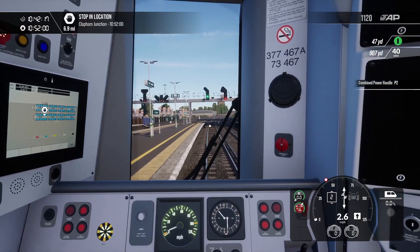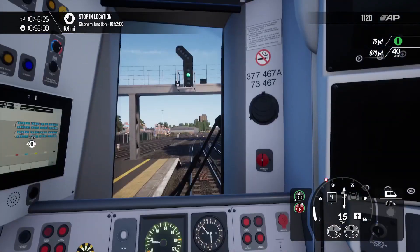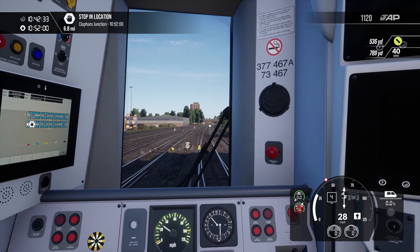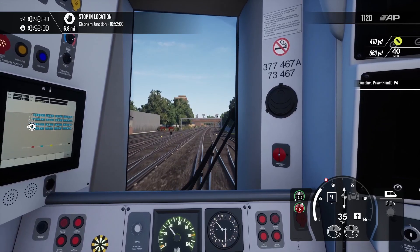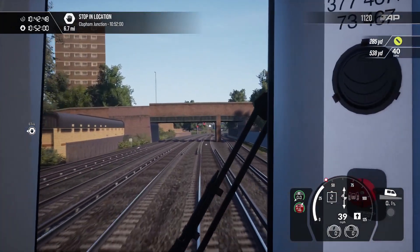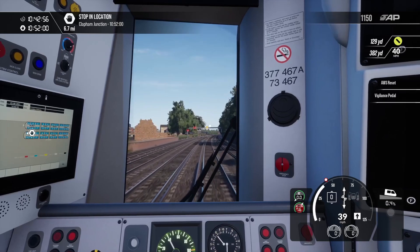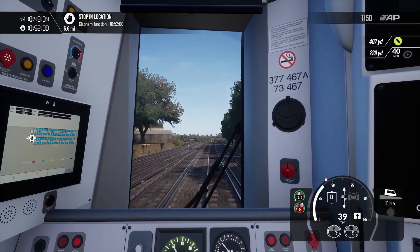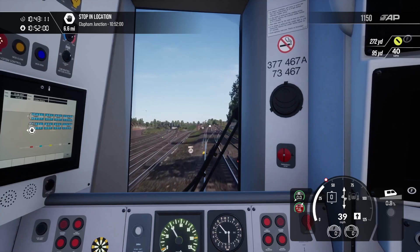Next stop will be Clapham Junction. That's in just under seven miles and we've got about 10 minutes to get there, so that should be absolutely fine. We will be going down to a 40 and we also have what appears to be a double yellow ahead. We'll acknowledge that and just keep rolling at 40 for now. We're going up around to the right, so we'll actually take off some speed going up this hill anyway.